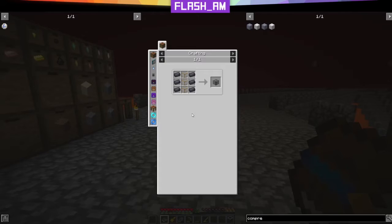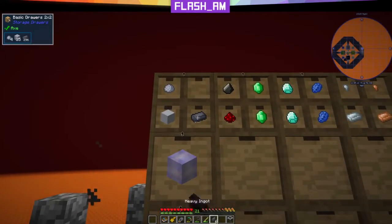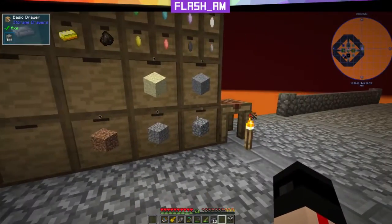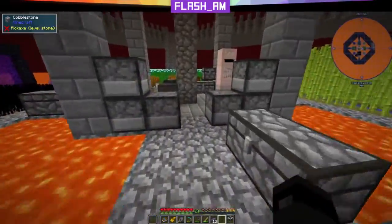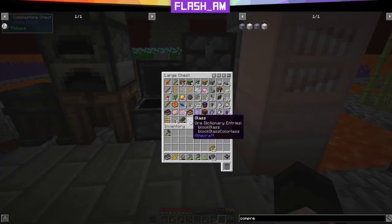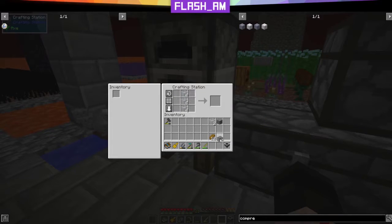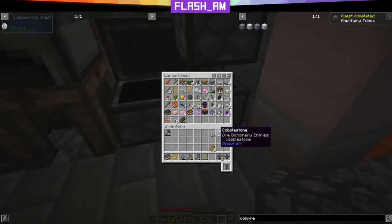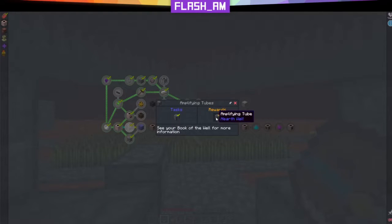Now let's take a look at what's next. We're going to need to make some amplifying tubes — two of them to be specific — which each requires six heavy ingots and three glass. Let's grab 12 heavy ingots. Good reason I made more. Do we have any glass? I do — good. Let's take this, balance the grid, put the glass here, and we get two amplifying tubes. Amplifying tubes give us two more amplifying tubes.